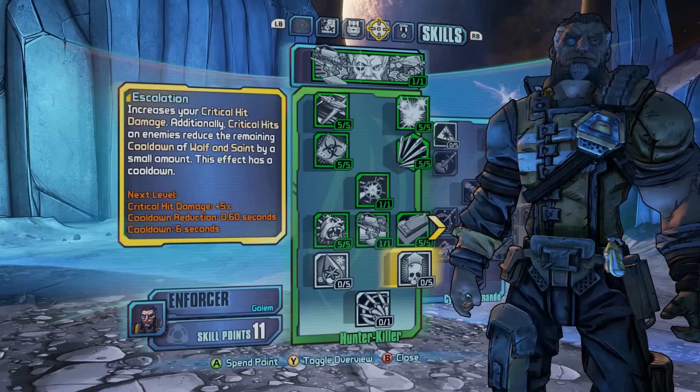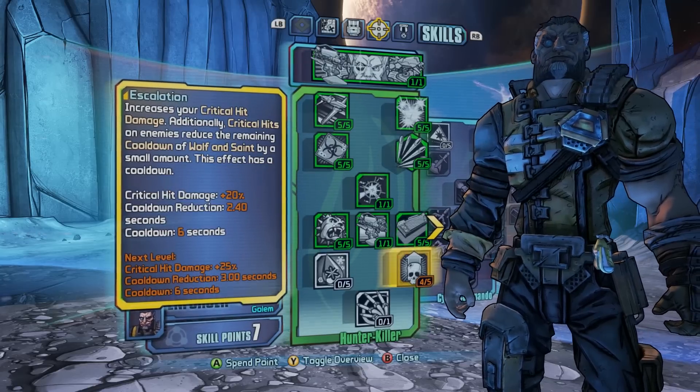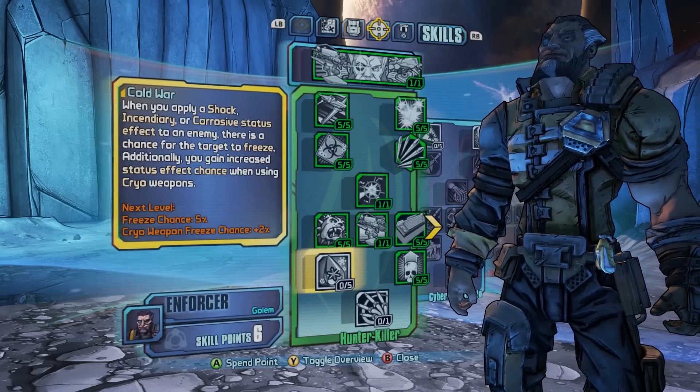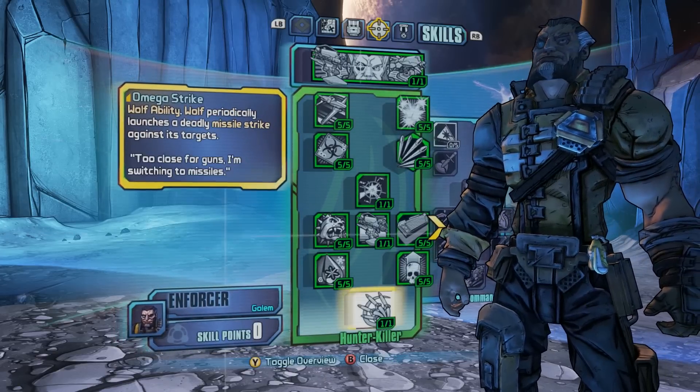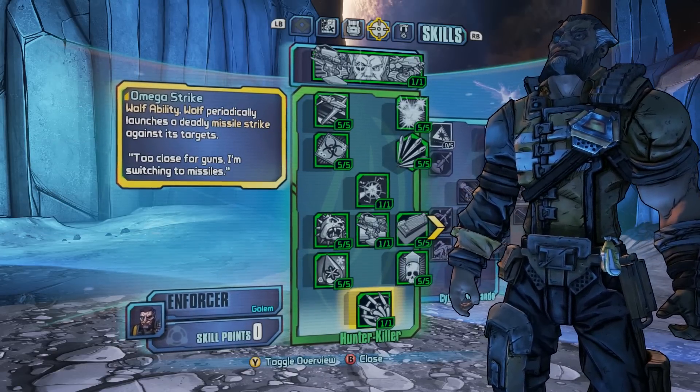The next skill tree is called Dreadnought. This one is all about pumping up Wilhelm's own offensive abilities and survivability — just about making him pretty much the ultimate badass, boosting gun damage and also health and stuff like that.